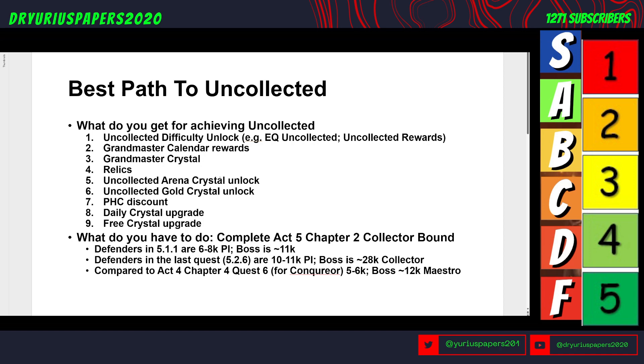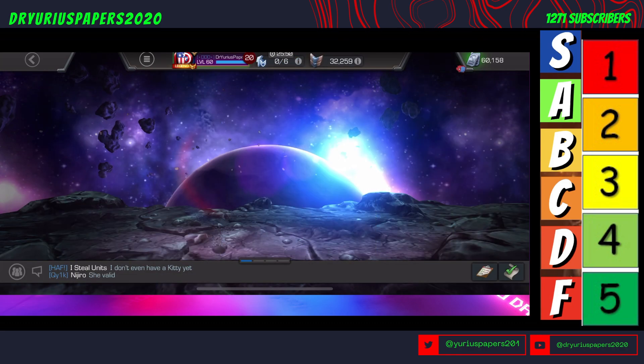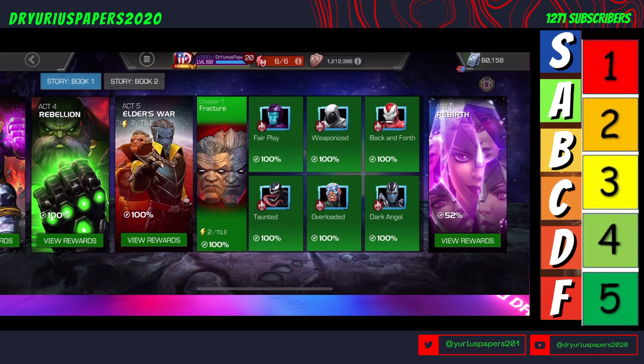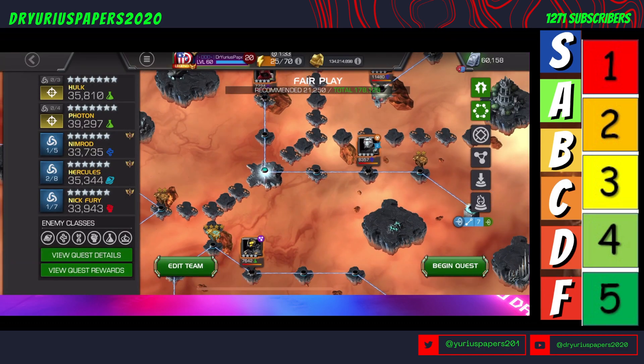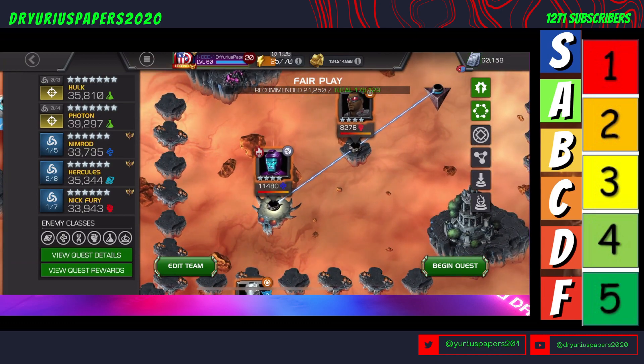So what do you have to do to get to the Uncollected progression title? You have to complete Act 5, Chapter 2, Collector Bound — six quests in the chapter. The defenders in 5-1-1 are somewhere between 6,000 and 8,000 power index. Looking at Act 5, Quest 1, Chapter 1, Quest 1 — Fair Play — those champs are somewhere between 7,000 and 8,000, and the boss is around 11,000.